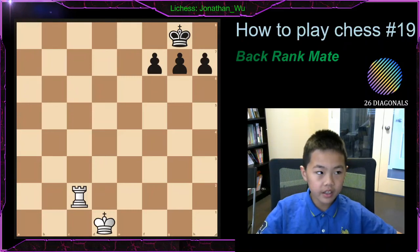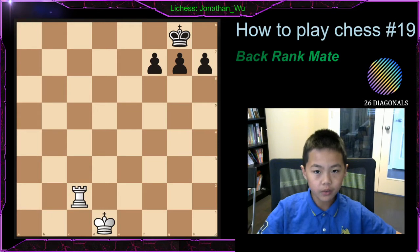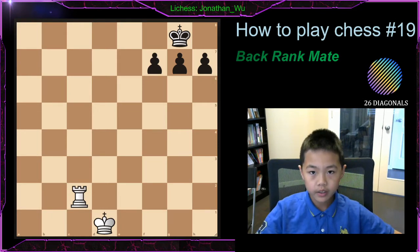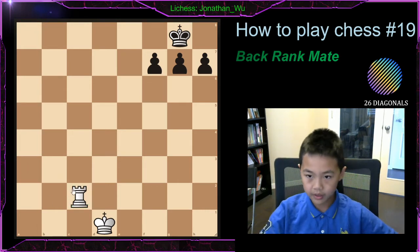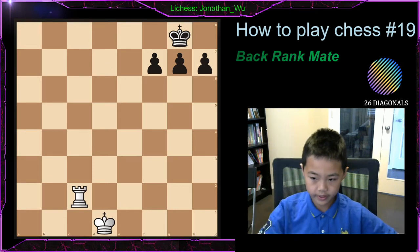Hi! This is the 19th video of Play Chess and Play Good, and in this video we will be talking about the back rank. The back rank is when a queen or rook delivers checkmate on the back rank. The back rank can be the 8th rank or the 1st rank, depending on which color you are.